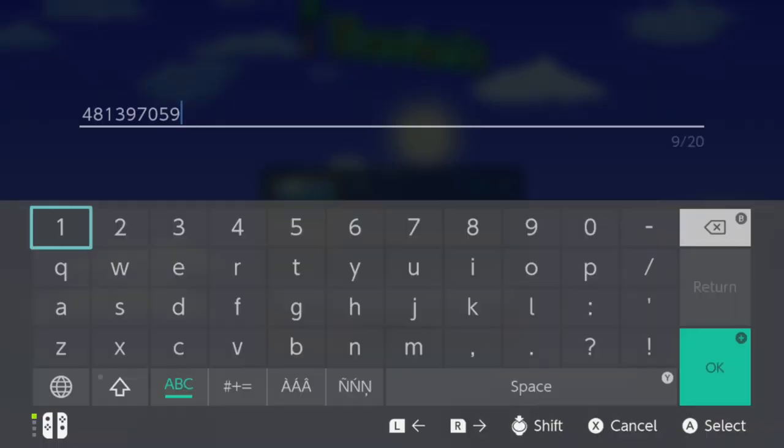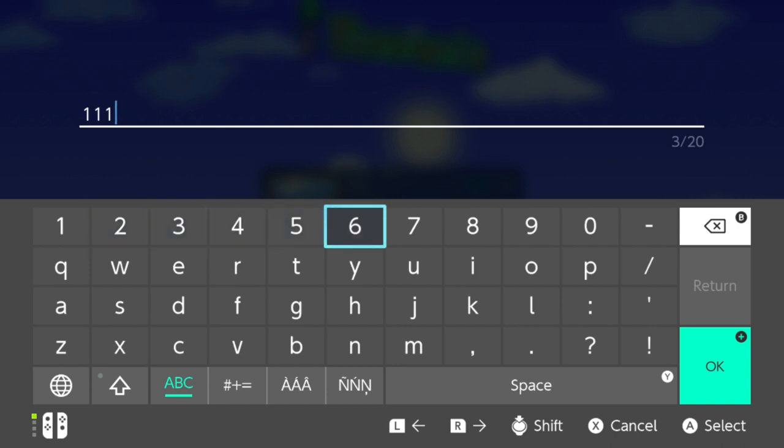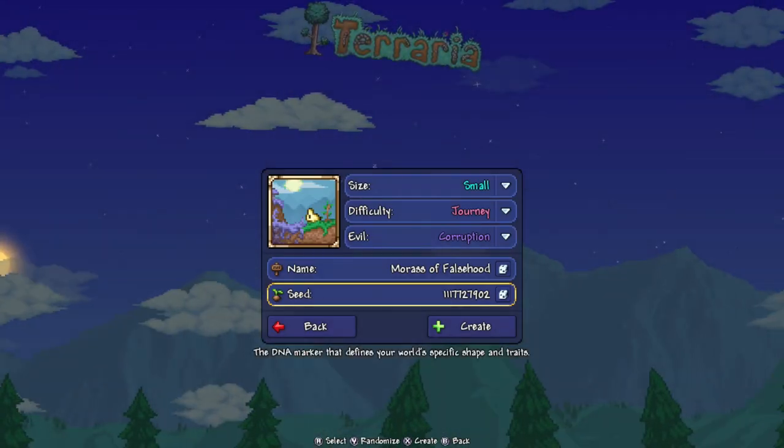The seed number does matter. If you have the wrong seed, it's the wrong seed. The seed is 1-1-1-7-7-2-7-9-0-2. Pause the video right now — the number will also be in the description below so you can write it down. We're not going to create the world because I already have it, so I'll see you in the world in one moment.